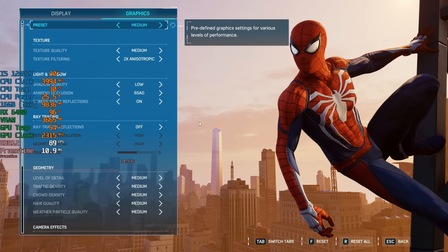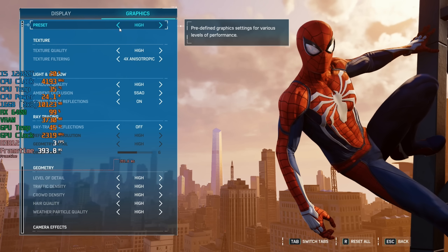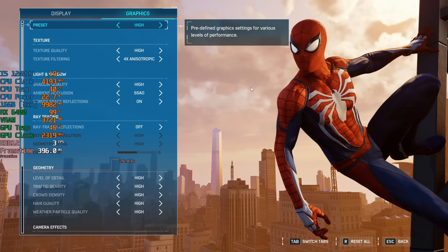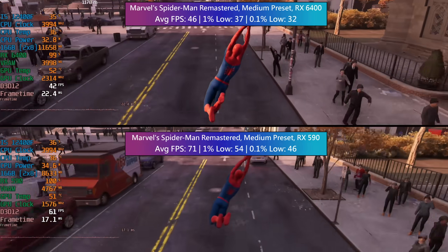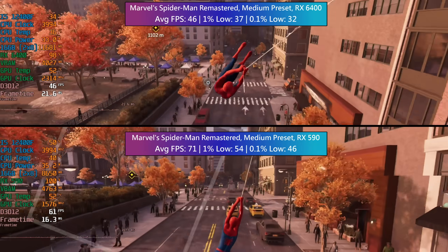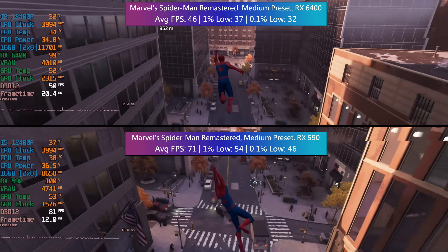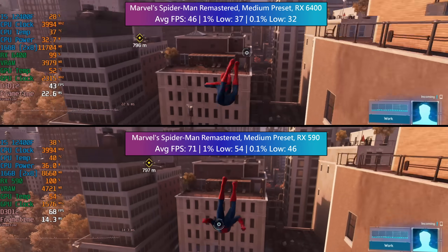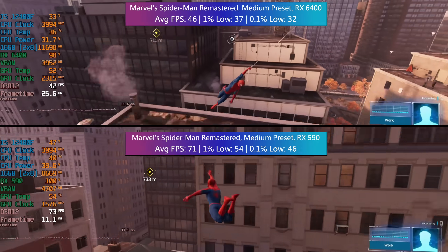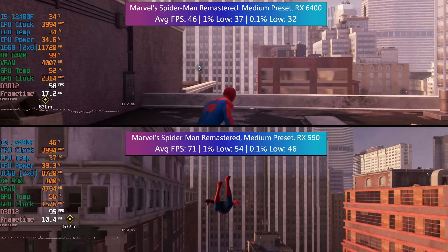Marvel's Spider-Man Remastered helped demonstrate one of the issues with the 6400. Turning the game up from medium to high just destroys it — it completely breaks the frame rate as you can see here. I don't know if this is due to a recent update to the drivers or the game, because I don't think it always performed like this. Medium is best here, but then again medium is actually best for the 590 as well. In the real world you'd probably go with lower settings on a card like the 6400, but for the purpose of comparison it's better to keep graphical settings the same.